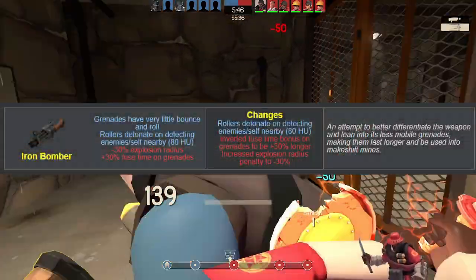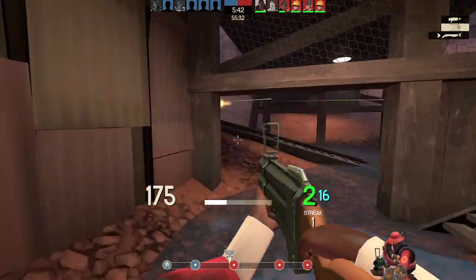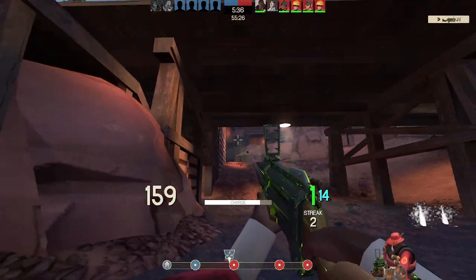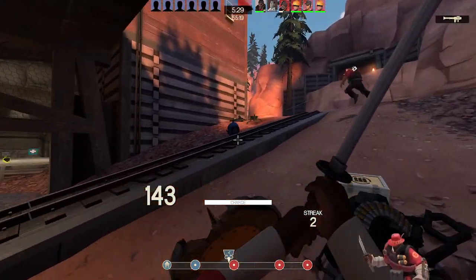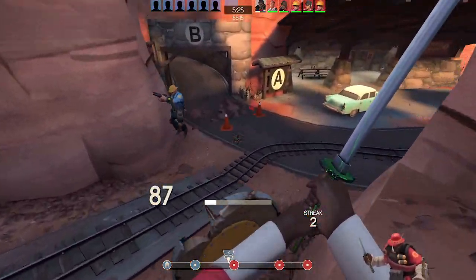There's also the rework to the Iron Bomber that turns it more into a mine lobber that explodes around enemies or yourself, and made them last longer too. I know some people might be upset at the change, but let's be honest, it's a straight upgrade to the stock in practically every way. The explosion radius penalty barely means a thing when you have your rollers explode sooner and use them to properly pillhop, so I'm fine with this.